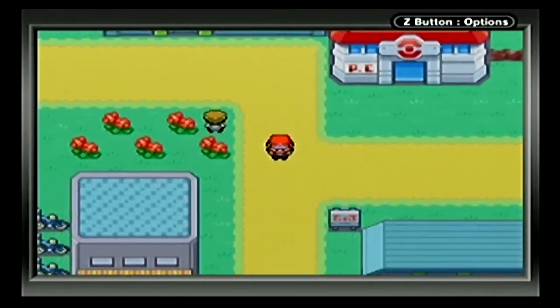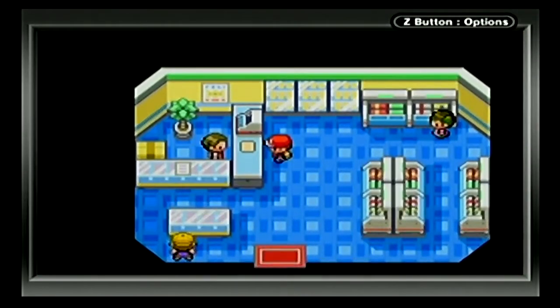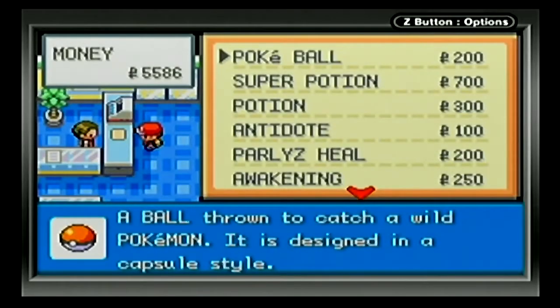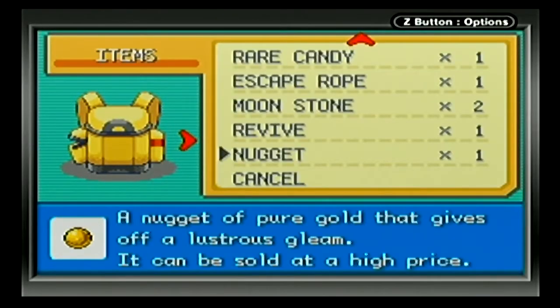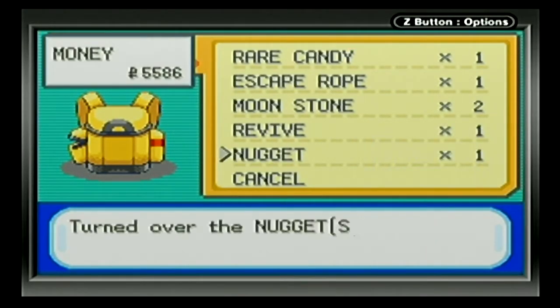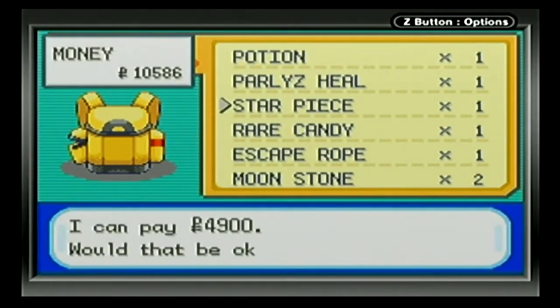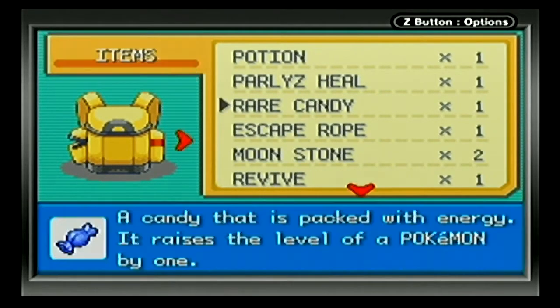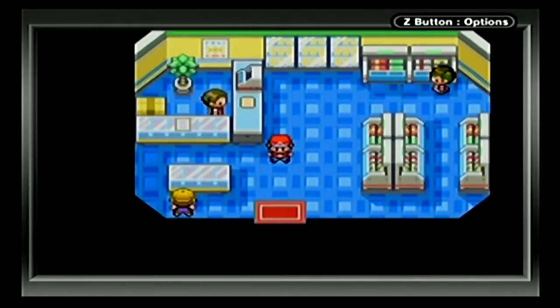I've realized that we have both a Nugget and a Star Piece, and neither one of them are used for anything in this game other than selling, so let's just take them in here and sell them. Nuggets sell for $5,000 and Star Pieces sell for $4,900, which is just one underneath it, so we're doing pretty good on money.